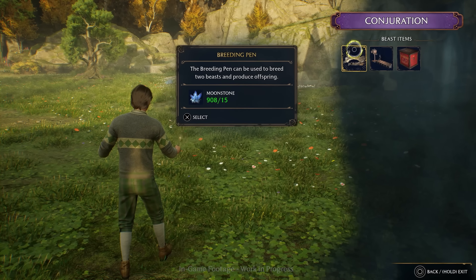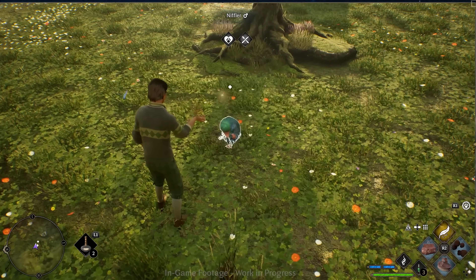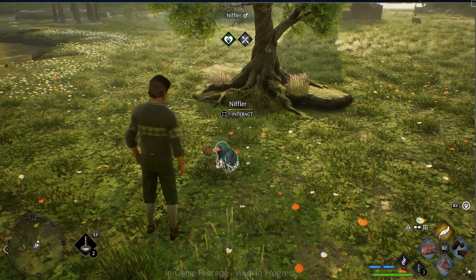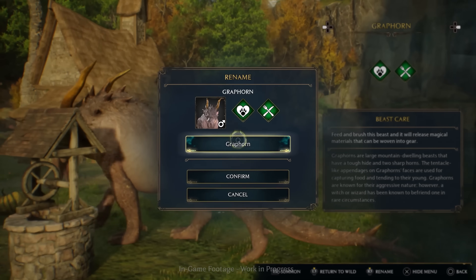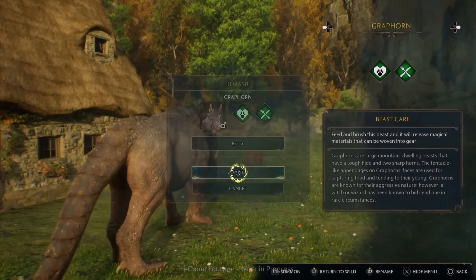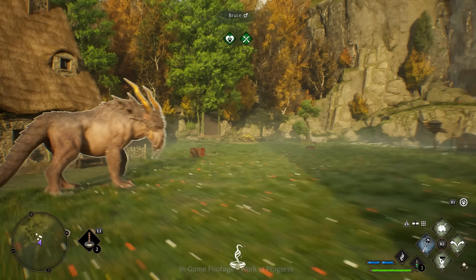One feature we did not see fully yet, but it was teased, is creature breeding. This is done via the breeding pen that we saw at one point in the gameplay reveal, but I'm also hoping that it goes a bit deeper — like providing us with ways to affect the looks and possibly even the stats of whatever comes out of it.